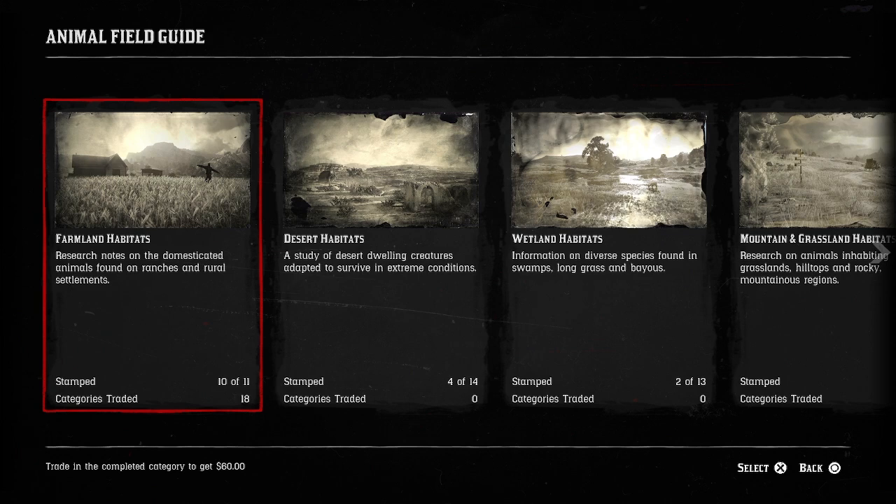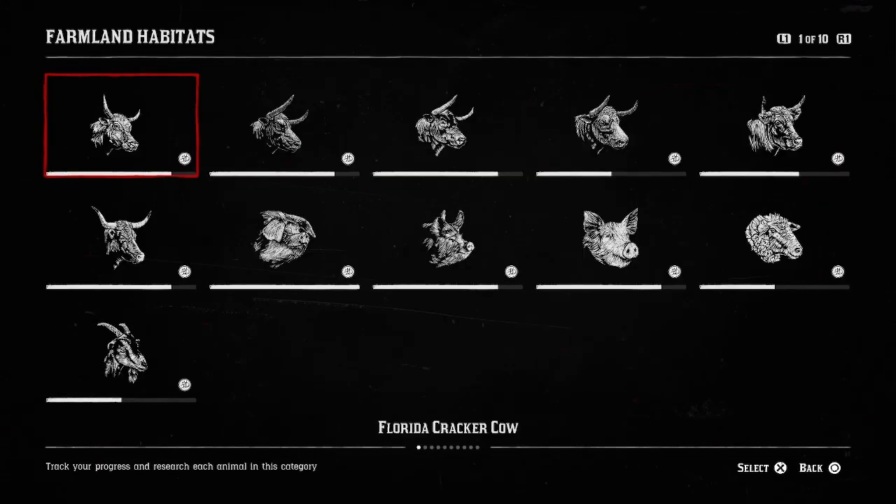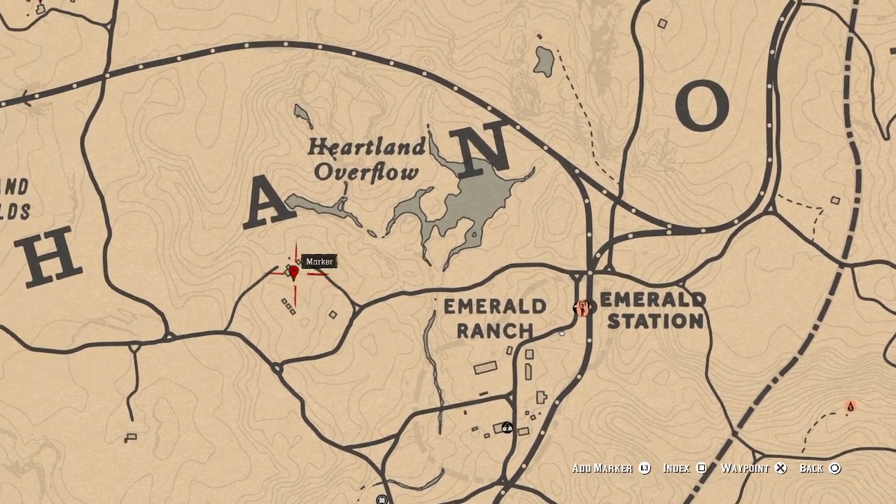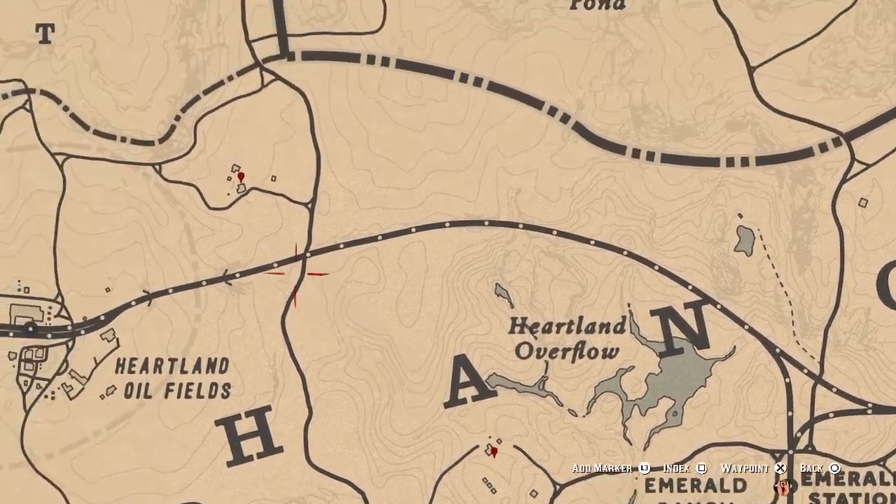The reason you want to pick Emerald Station is because of the farmland stamp — about 90% of the farmland animals are in one area. You just go through the habitat, sedating animals and getting samples, and you'll see which ones you still need. You can find them all around Emerald Station, and there's one spot with the additional pig I'll show you as well.